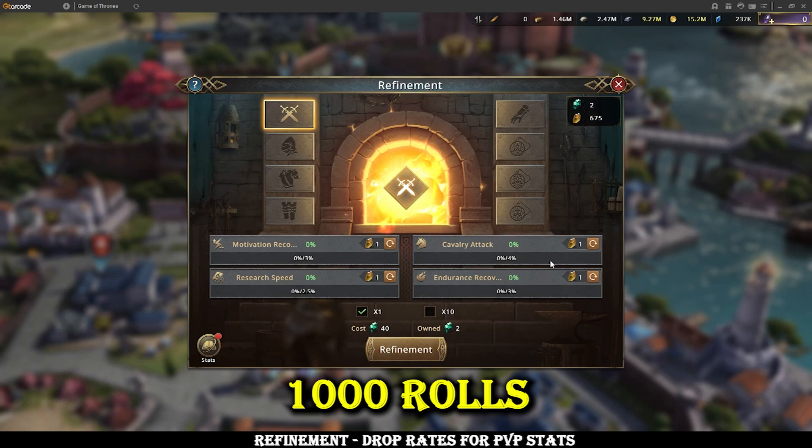We often hear horror stories about people rolling hundreds or even thousands of washstones into refinement, trying to get what they want, not getting it, and then cursing their drop rates or their luck. So I thought I'd actually test it to see what the drop rates really are.